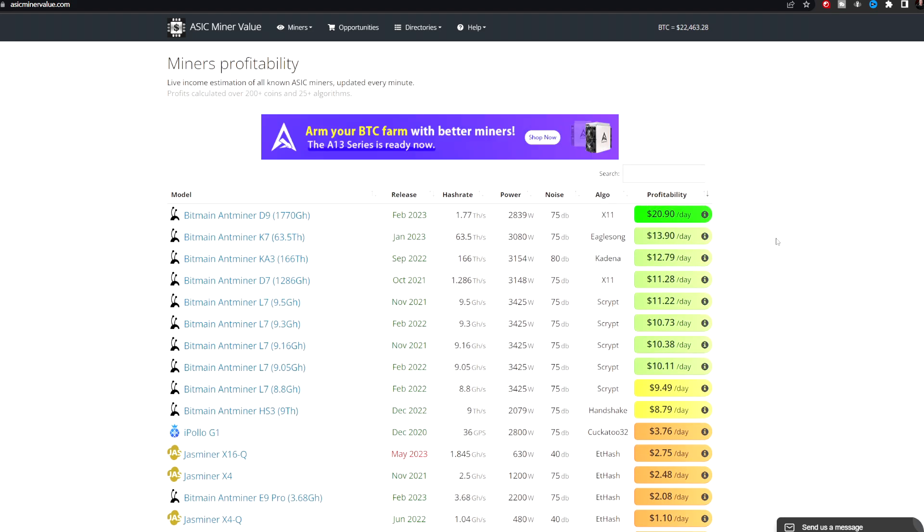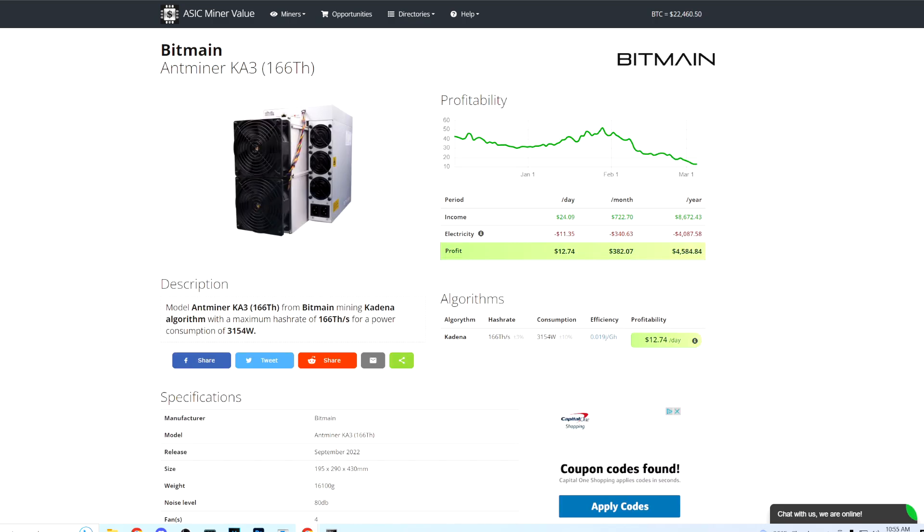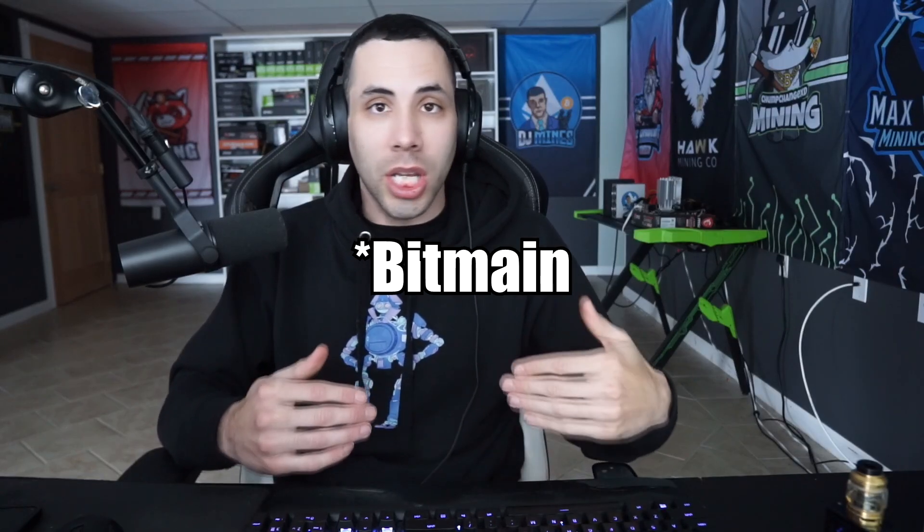At 15 cents kilowatt — the United States national average, not 12 or 10 like people often show — the D9 is making $20 a day, the K7 is making $13.90, and the Kadena miner is making $12.79. The risk with ASICs is becoming outdated, and Kadena is the riskiest because they keep releasing new ASICs that make the old ones extinct in three months. It happened with the Ivy League and KD Max before the KA3. Bitmain keeps killing the Kadena miners — you spend top dollar and then a couple months later everyone has a model that's three to six times better, and you're left holding the bag.